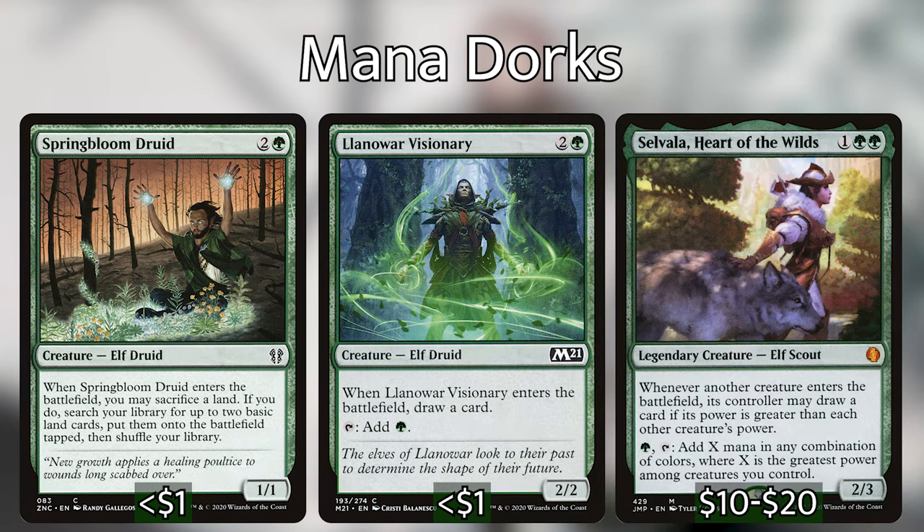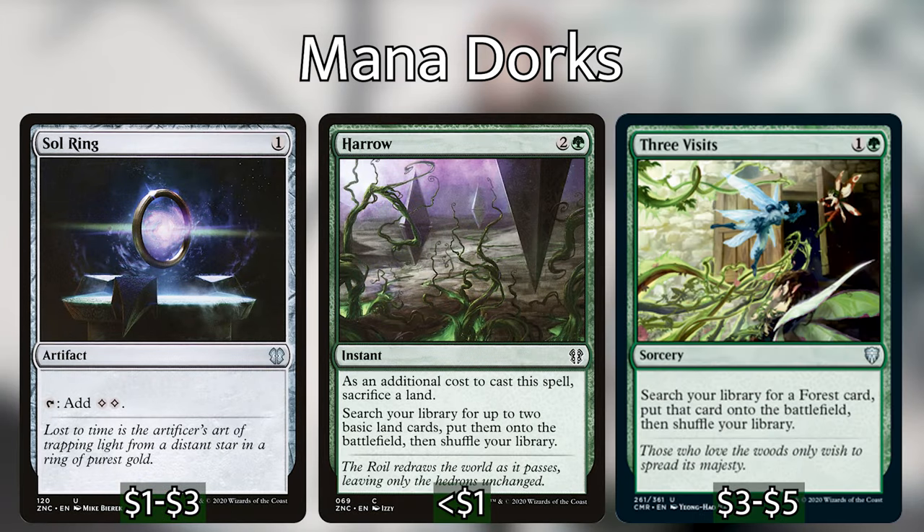And then Selvala, Heart of the Wilds — this is one of the more expensive cards in the deck, a little bit over the average price, but it has so much synergy with the commander that it's definitely worth the include. You can pay a green and tap Selvala to add X mana of any combination of colors, where X is the greatest power among creatures we control. Since our commander is going to be getting very big based on how many elves we have, Selvala is going to do a lot of work. She also has the added benefit of drawing us a card whenever we play a really big creature. We're also playing a Sol Ring, a Haro, and Three Visits just to add a little bit more ramp into the deck.